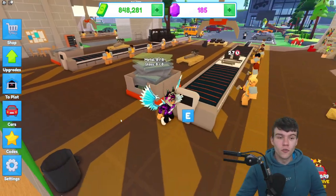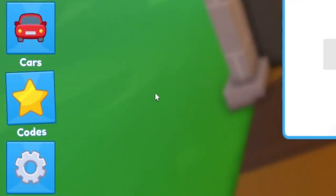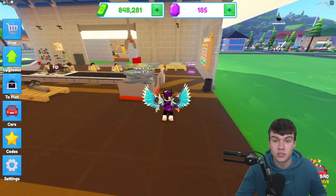If you don't already know how to redeem codes in Car Factory Tycoon, go to the left, click on where it says 'Codes', and then the code menu will pop up. These are in no particular order, so let's just get into it.